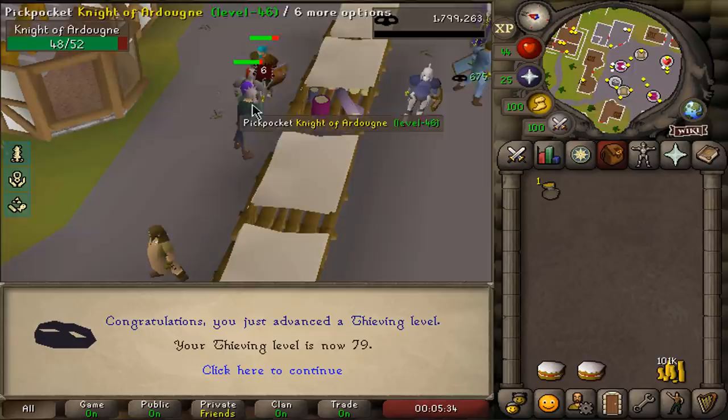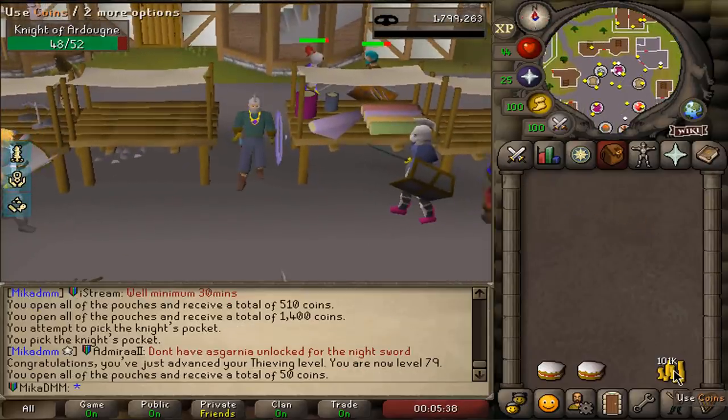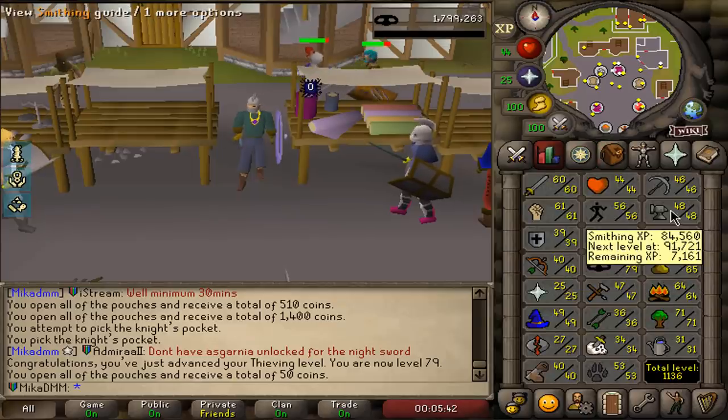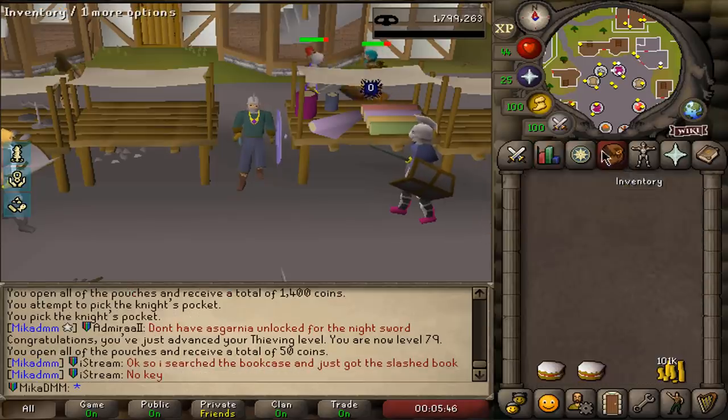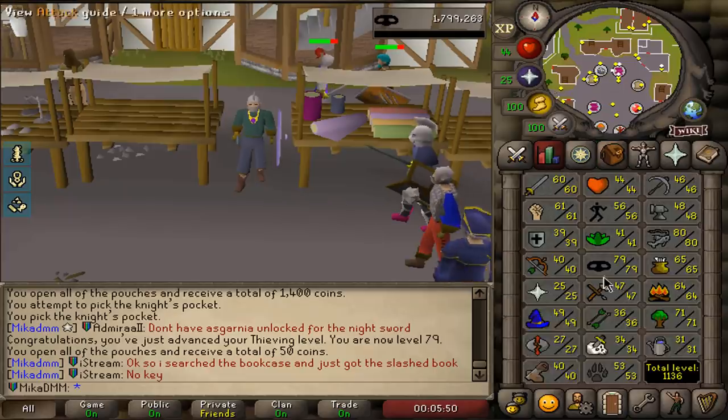And that's not all, let's finish our level as well. 79 thieving, wonderful. I'm gonna get that scimitar straight away. I cannot wait to use it, but then we're also gonna need to do the night sword, get ourselves some mithril gear so we can then go and get some defenders. It's gonna be exciting.